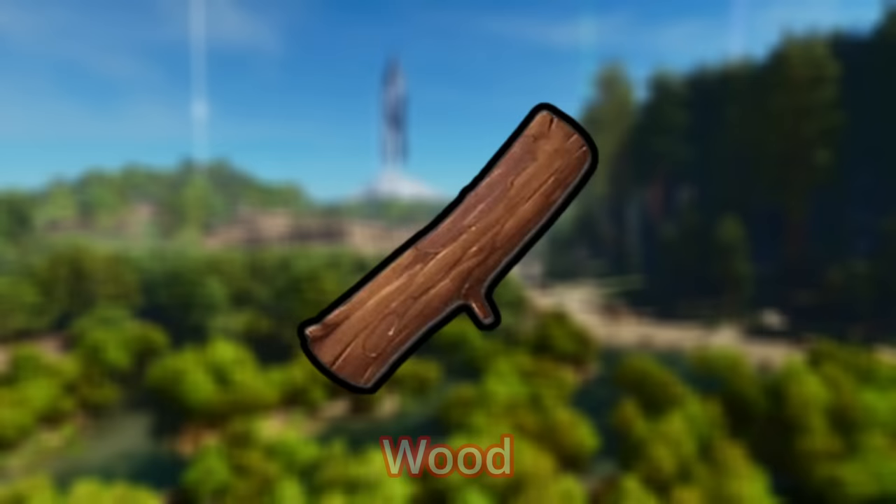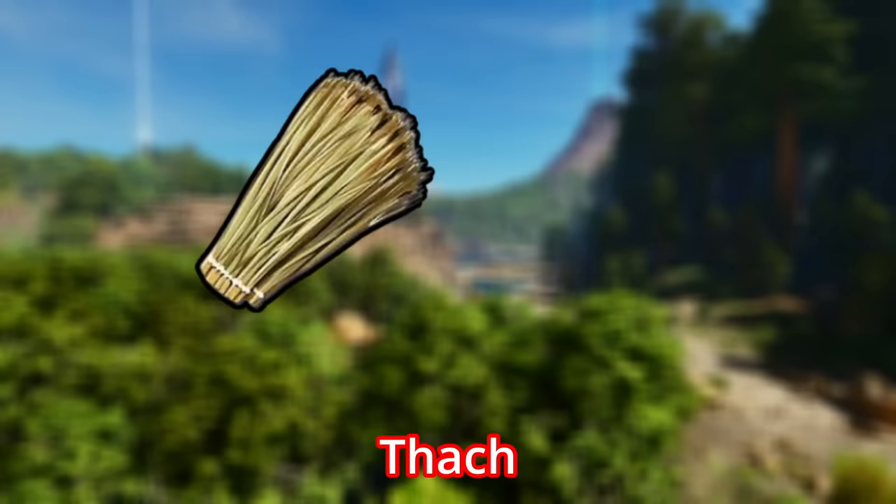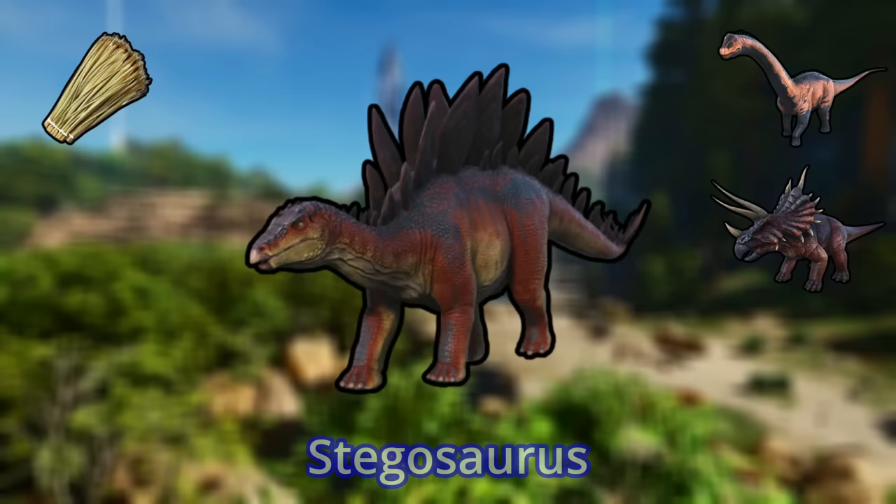For wood, we have the Mammoth, with its proficiency, weight, and AoE, and the Castoroid, with even better proficiency. The Stego and the Theri are also very good options. Charcoal cannot be harvested on the island, so your only option is burning wood. For thatch, the Bronto and the Trike are the best, thanks to their proficiency and ability to level lots of trees in no time. But the Stego also has a specialized attack for thatch, so he's not that far behind.